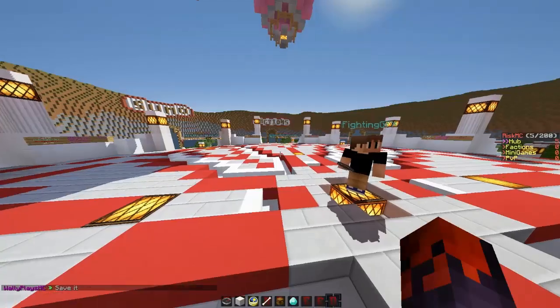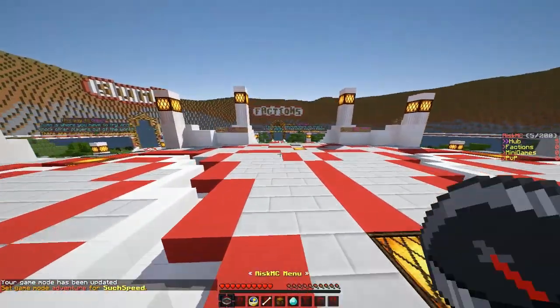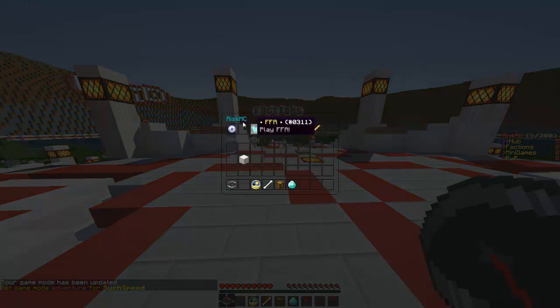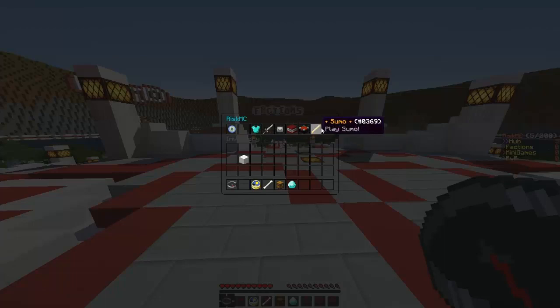So when you spawn in — I'm in game mode GM2, don't need that, that was just fixing something — but as you spawn, you've got the Risk MC menu, which you can connect to anything on. Currently connected to Hub 1, which shows you what you're connected to. You've got FFA, 1v1, Team PvP, factions, minigames, and sumo.